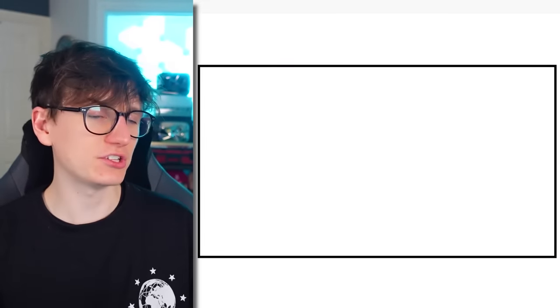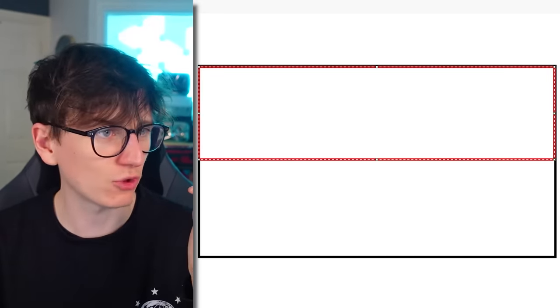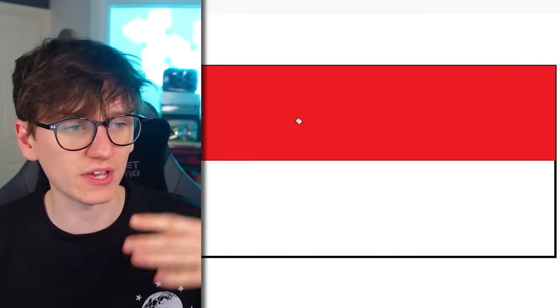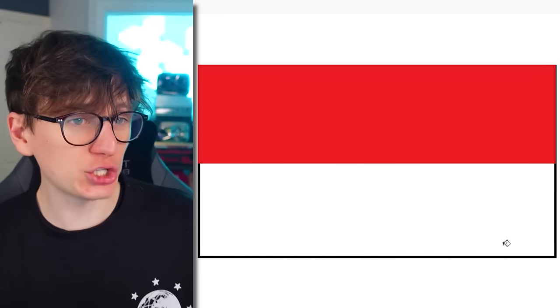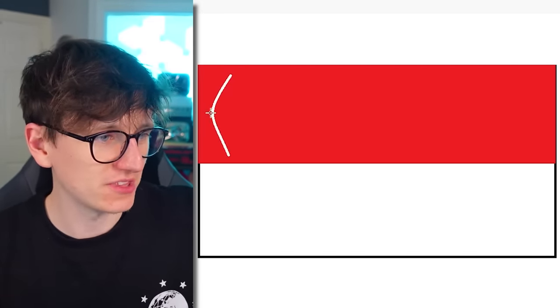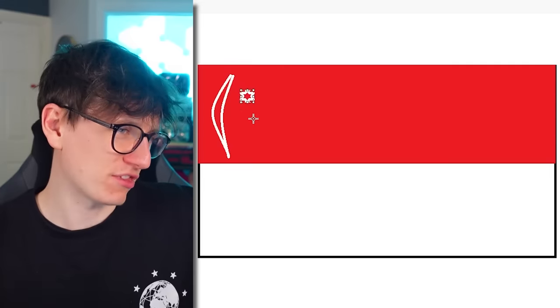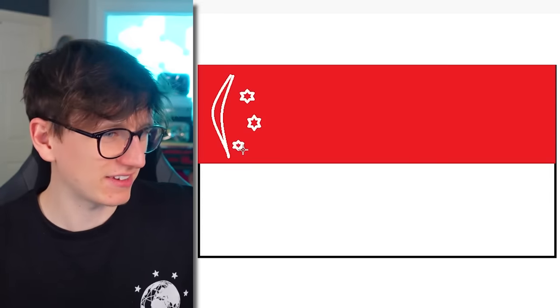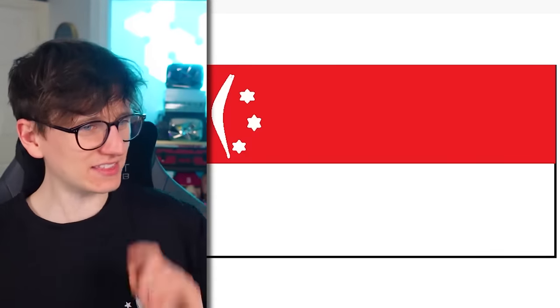That's an easier one. Is it perfectly 50-50 with the red and the white? Or is it more like 70% white and then a layer of red at the top? I think it's 50-50. So what we've got here is currently the Indonesian flag. But to change it into the Singapore flag, I need to add a little moon and star up in this top corner. I don't know if it's just one star or if it's two, or maybe even three. But yeah, that feels right. Fill each of them in, and I think that's what I'm going to submit.